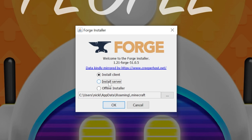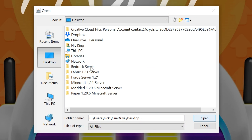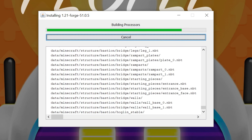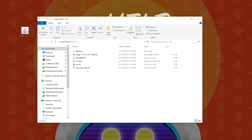Now it's time to get the server files. Click Install Server. A red box appears — click on the three dots in it. Then click Desktop and navigate to that folder you created, Forge Server 1.21 in our case. Click Open, and then click OK. It's now going to download the server files you need to run a Forge server in Minecraft 1.21. Once that's finished, it will say successful, and you can click OK. Now you can open up this folder and we have everything we need.